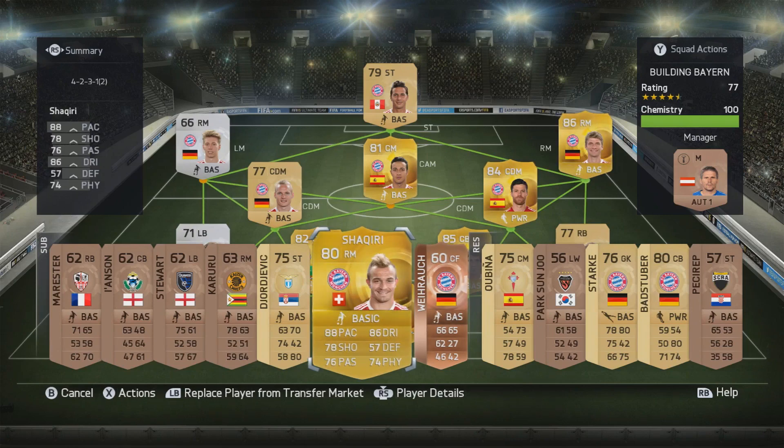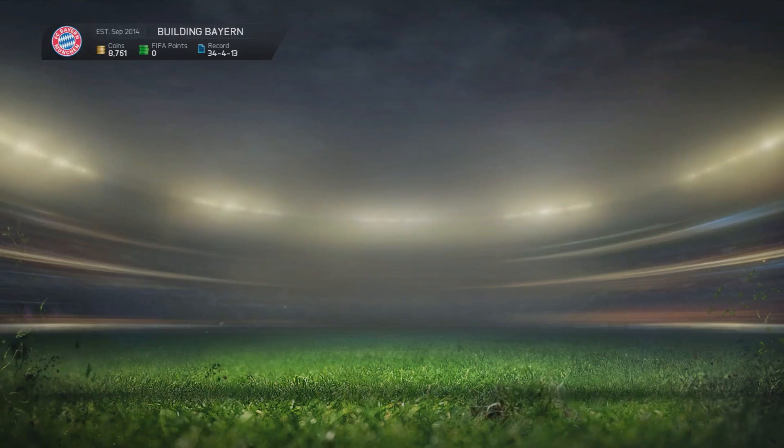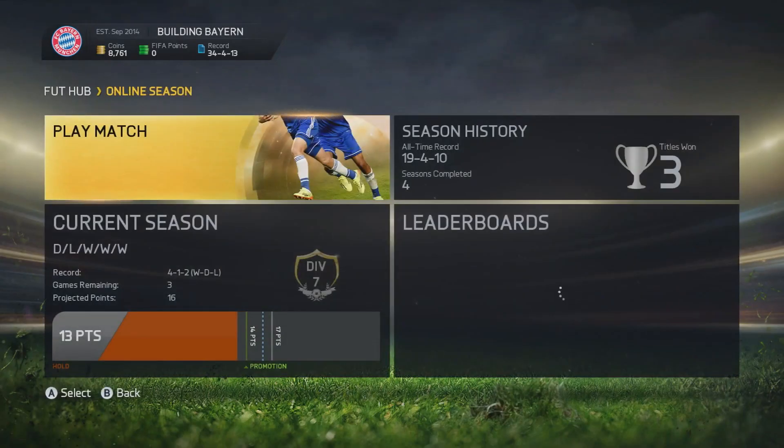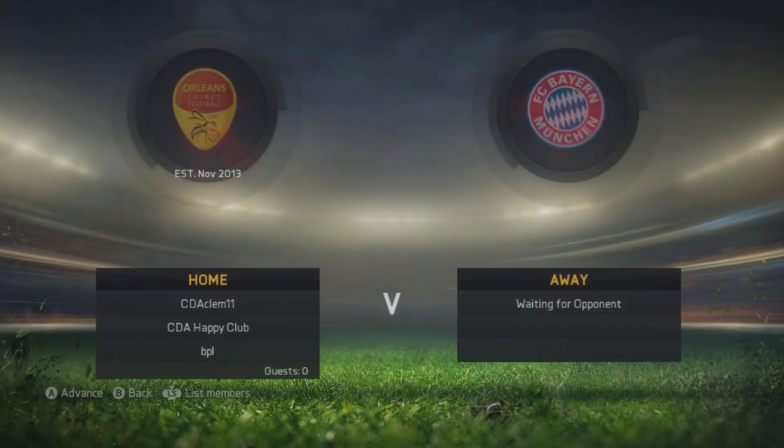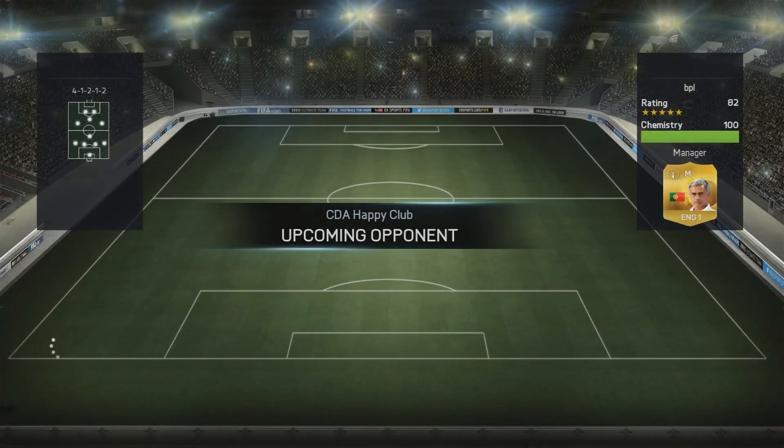My plan for Shaqiri is to basically substitute him on at the start of every single game for Pizarro — play him up front. He's strong, he's fast, he can finish, he can dribble, he can do it all. He does everything we need a striker to do and he is going to be a hell of a lot better than Pizarro. His striking rate from the right mid position has not been bad at all and we've played him up as striker before, so that's the plan.